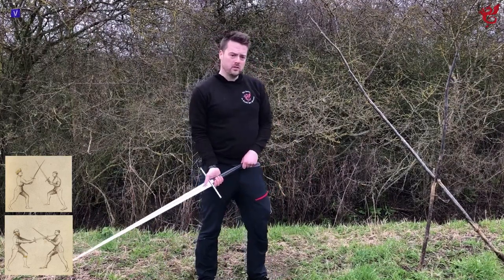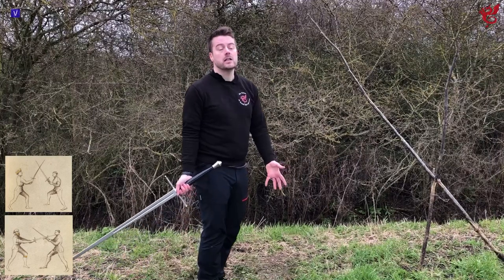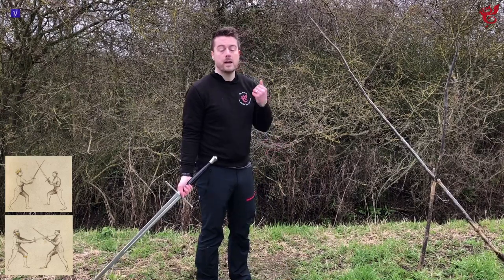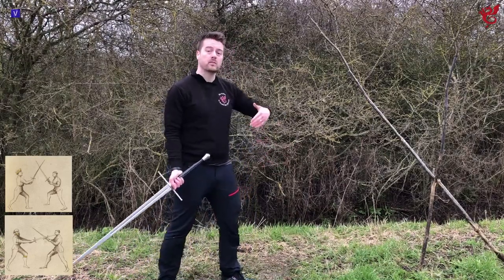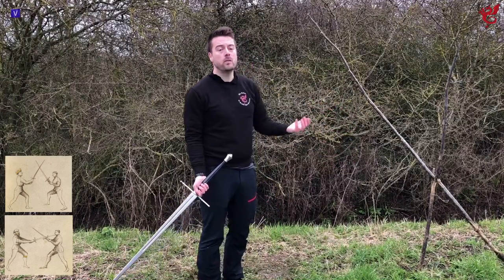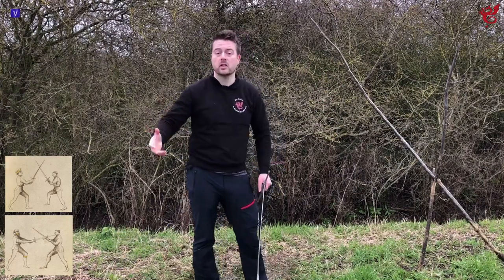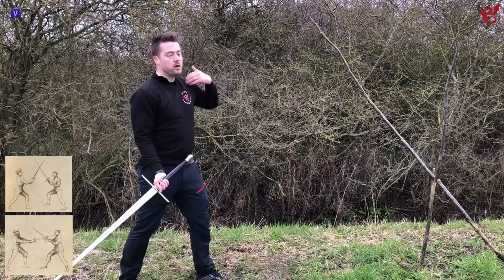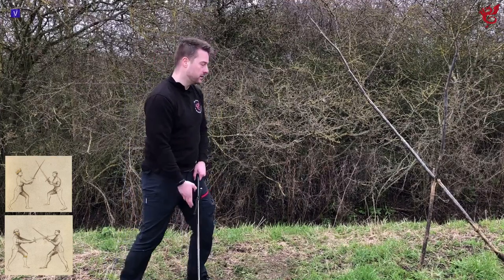So first of all let's quickly describe what we're seeing. The image on your screen is from the Getty manuscript. What we can see initially is that a cut has been sent in from the opponent and I've made a covering action. I keep the left foot forward because we've been at Largo - started either just at the edge of distance or just outside. My opponent's right foot has come forward because they are stepping to attack me. They've simply cut from their right shoulder to my left shoulder and stepped to do it, which has slowed their cutting action down and given me time to react.